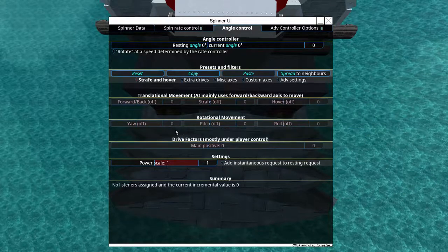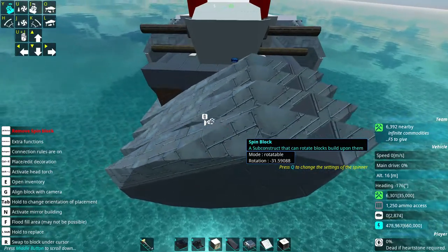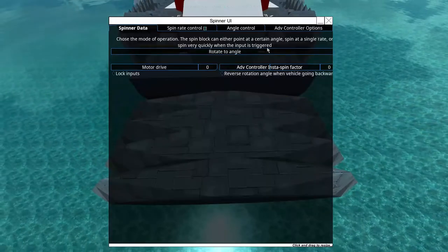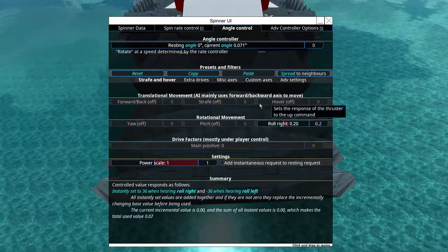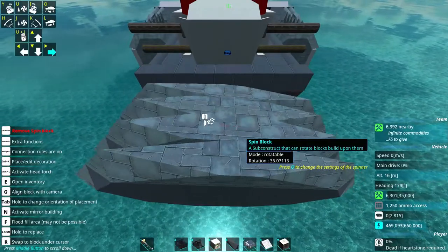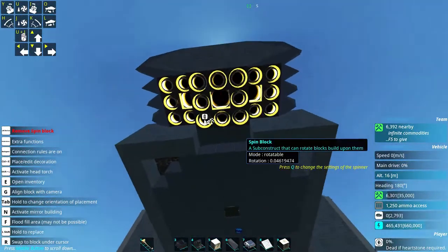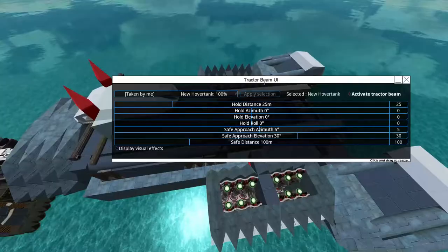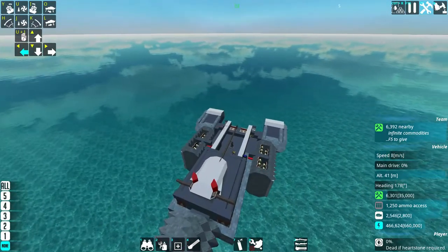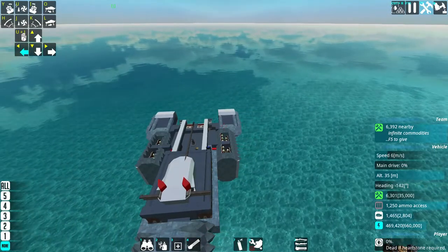This is the part that is an experiment. I know I can use this for roll, but I want to see what happens when I put it on the strafe commands. I don't think I can use it for strafe, but I want to see what happens. It looks like all that's doing is making us turn very hard. Let's undock and give it a test — yeah, that's just making us turn very hard. We can still use it to help us turn though.